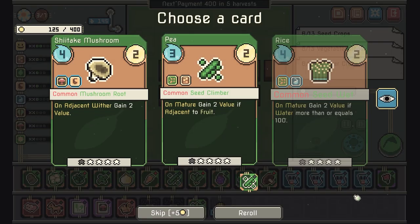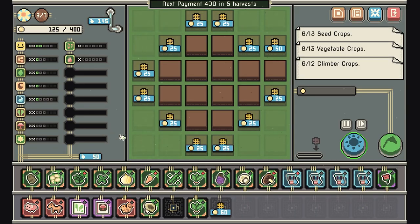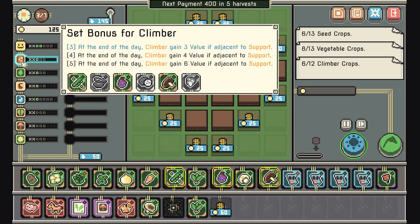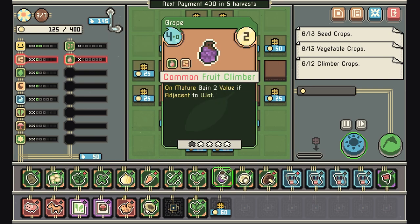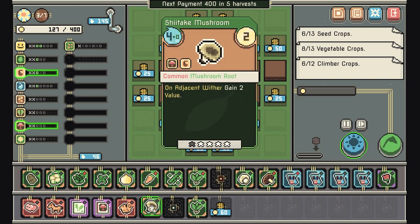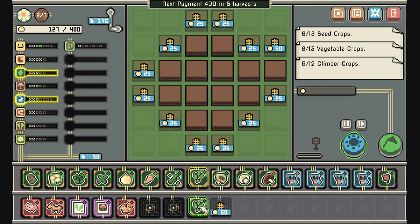Oh wait, that's not how that's gonna work — I was wrong. But there's another mushroom, good. What do we want to take away? I think we can take away the climber just fine. And now we gain water if crops wither.